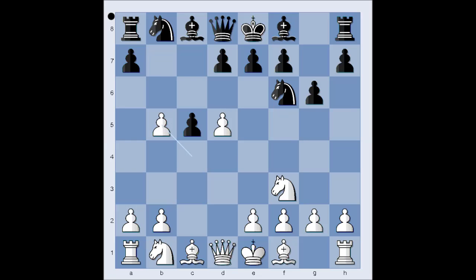Pawn takes pawn, a6, and Maya played e3. If, for example, pawn takes on a6, then bishop takes on a6, and now if e3 is played, bishop takes bishop and white is losing his castling rights.